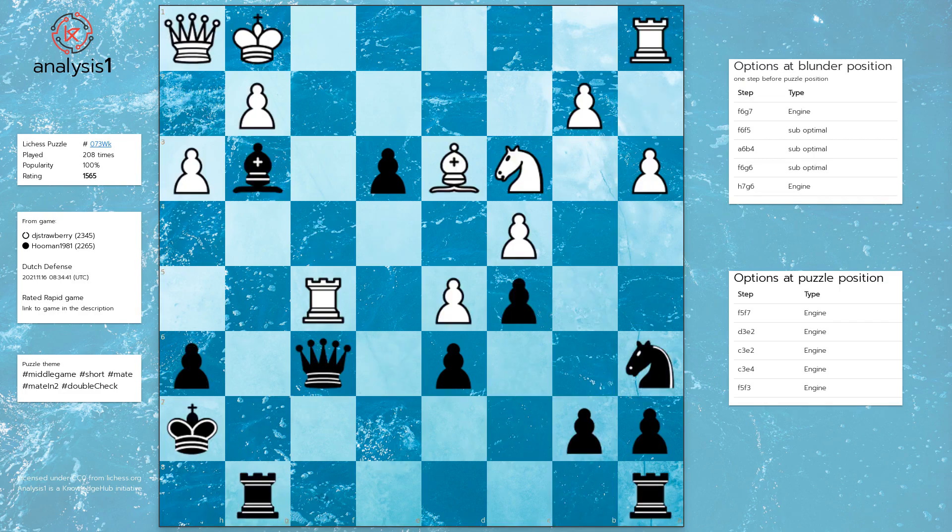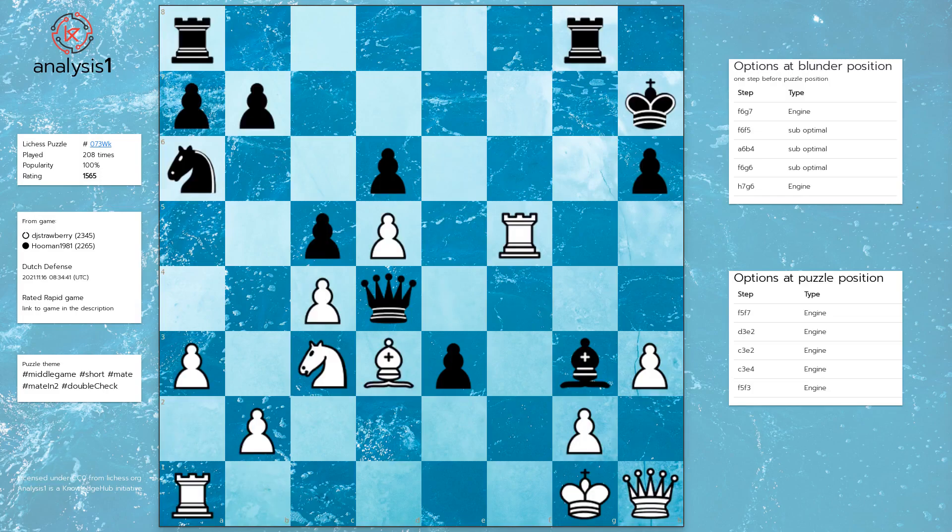Here is the summary of this puzzle. At this position a blunder was made. There were better options available but black blundered. The blunder move was Queen to d4. The blunder position should be in cached. The solution is: Rook to f7 check, King to h8, Rook to h7, checkmate.